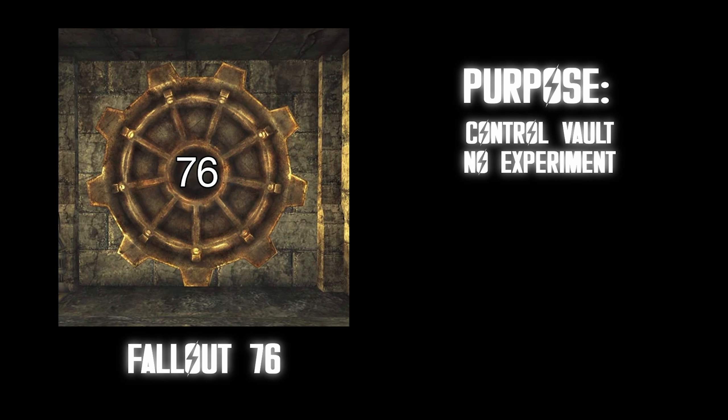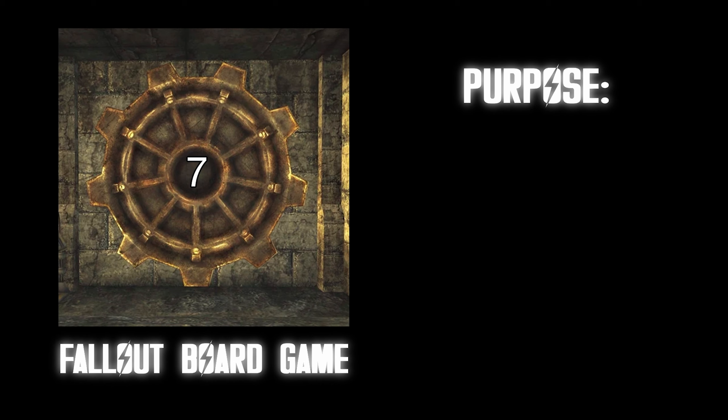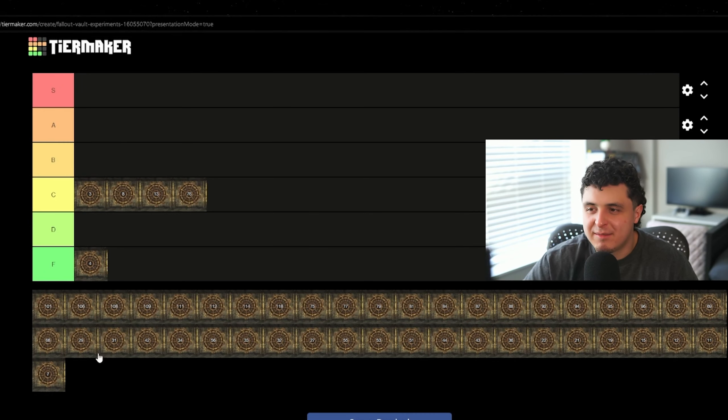Vault 7. Purpose: built at the bottom of a lake with no residents but test people who enter the vault. Outcome: unknown. Since this one has no residents, it's disqualified from the ranking. Moving on. Vault 11. Purpose: social experiment where residents have to select an overseer who will then be sacrificed at the end of their term. If they don't pick someone, they all die.